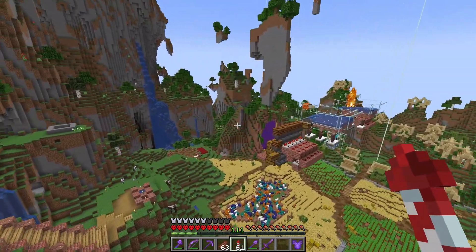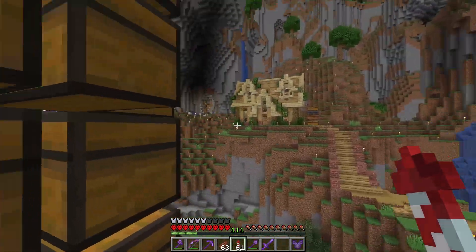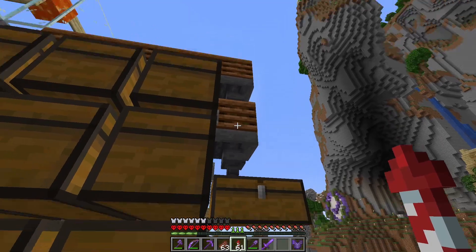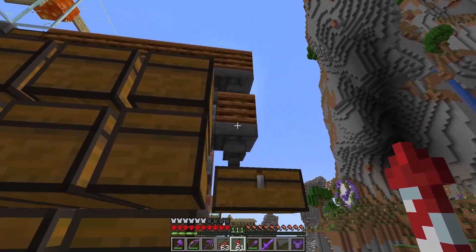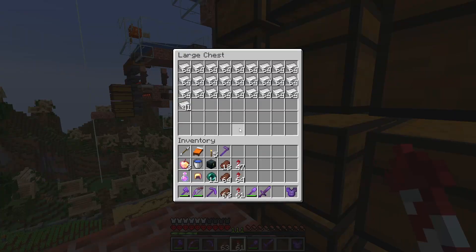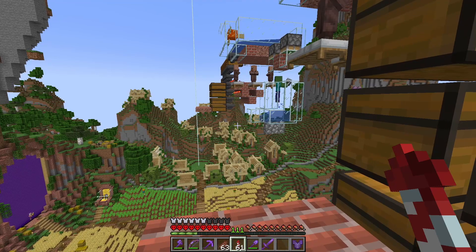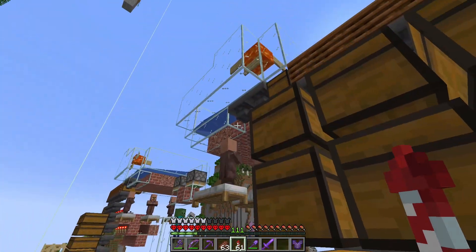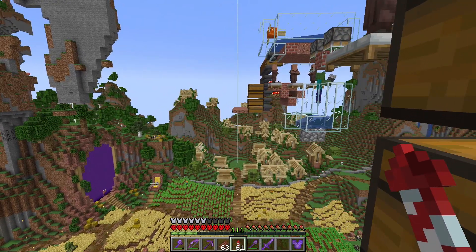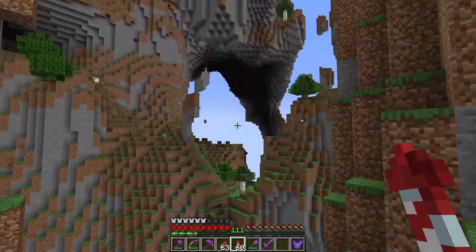I also have these two item sorters now — one for iron and one for poppies. The poppies automatically go into composters, and you can see all the iron that's been filtering through into a ton of chests. It's really messy, so I feel like we're going to move this iron farm at some point, but for now it really helps manage the crazy amounts of iron and poppies that have been overflowing.